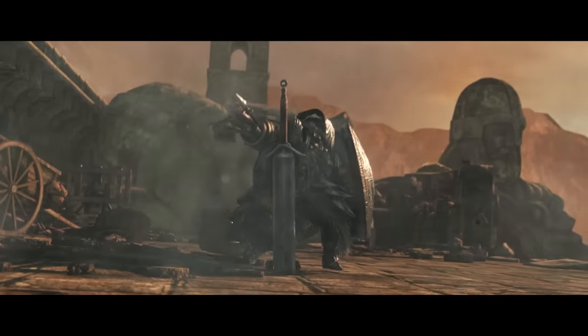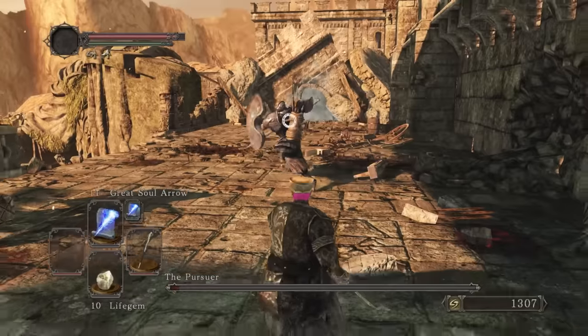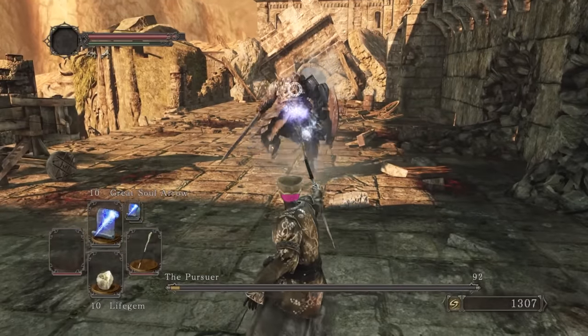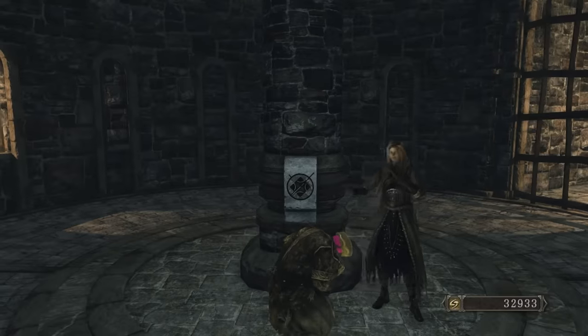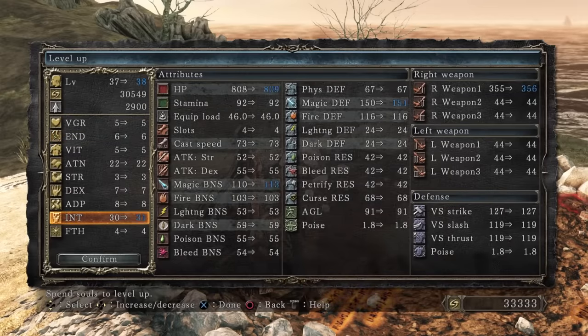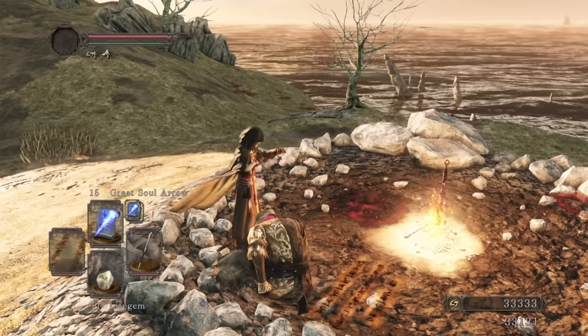This next boss is a big armored guy. We bait his charge and fire Soul Arrows at him — guess you could describe his charges as trivial pursuits? Now we're going to do a bit of running around. We unlock Lost Bastille and Huntsman's Copse. We level up yet again, and we already have 40 Intelligence after just 3 bosses. Gotta love Dark Souls 2.